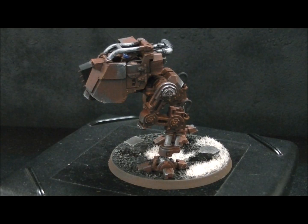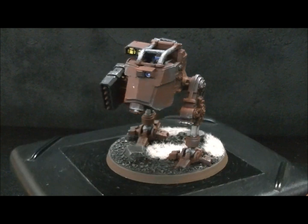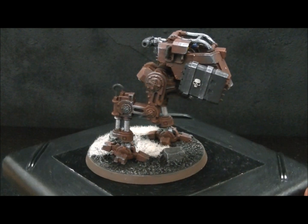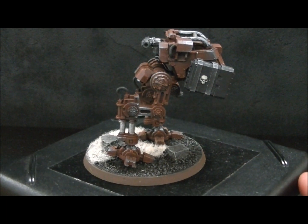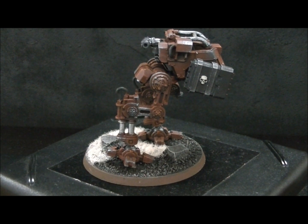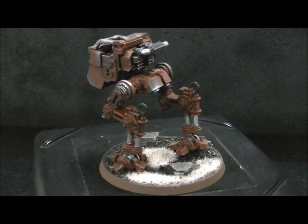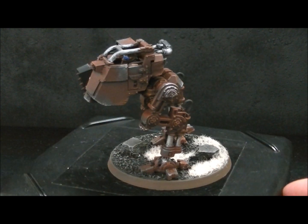Hey, Blue Table fans! What you have before you is an Elysian Drop Sentinel. This is one of my favorite color schemes — it's this rusty thing going on. Red is a very warm color, and that's contrasted by the silvers and blacks on here, just a little bit of battle damage.